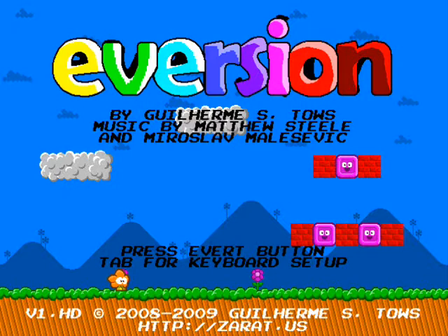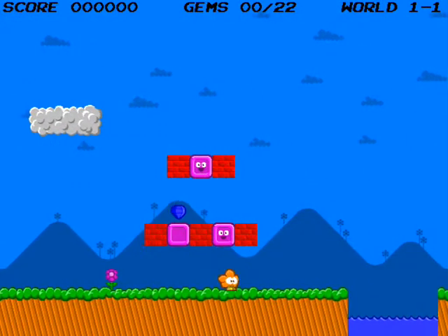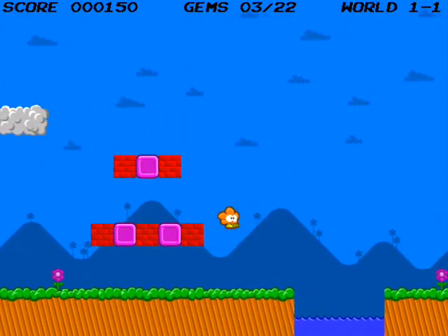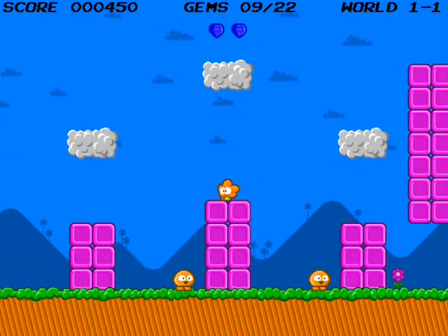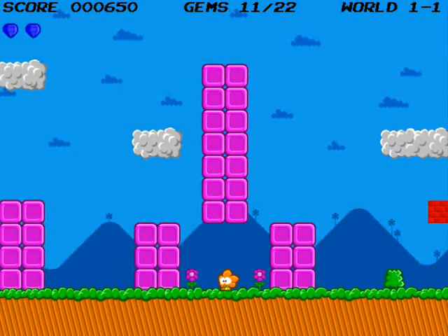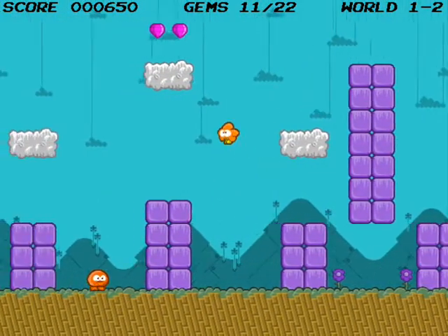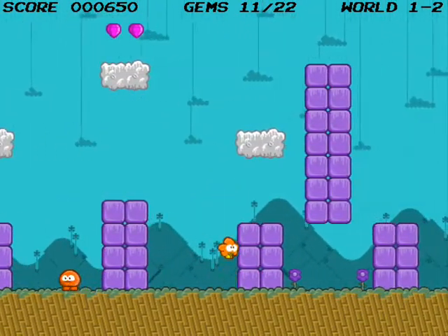Today I'm playing the new Eversion HD. This is the first level and you can see the graphics have a major update — everything looks ten times cuter. You can walk on those clouds and get the other gems. You have to go to the first eversion point and press the eversion button, which is either X or the spacebar. As you can see, I suck today.